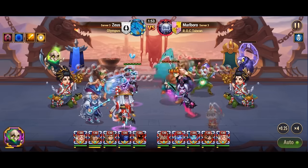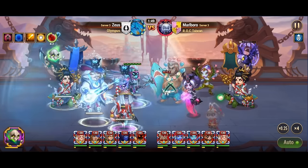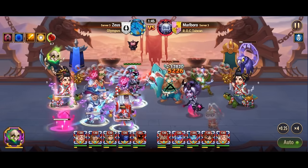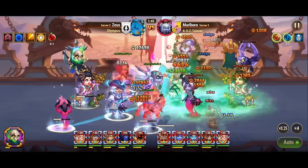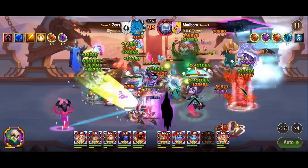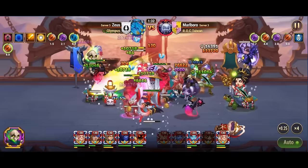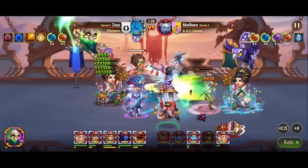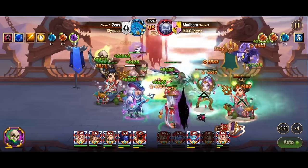While individually they may not seem connected, their complementary skills create a powerful combination that can turn the tide of battle in their favor. Understanding hero synergies like this is crucial for maximizing the potential of your team composition. By recognizing how hero skills interact with each other, you can create synergistic combos that amplify their effectiveness on the battlefield. So delve deep into your hero's abilities, experiment with different combinations, and uncover the hidden synergies that can lead you to victory.